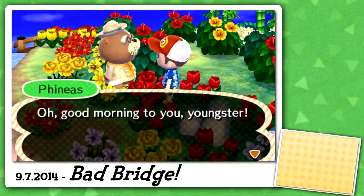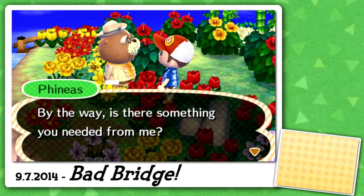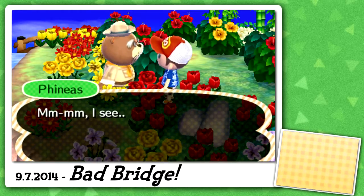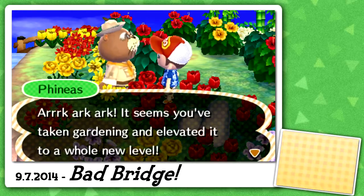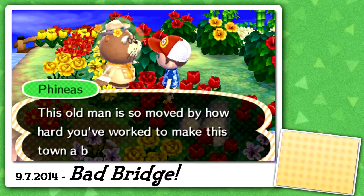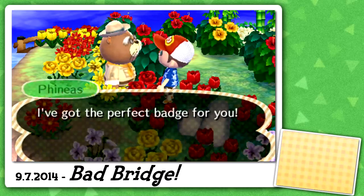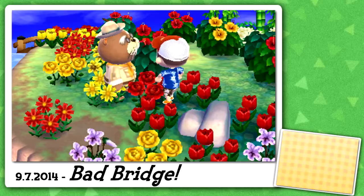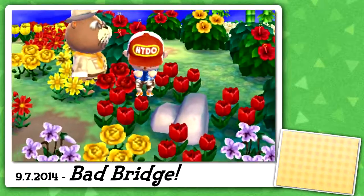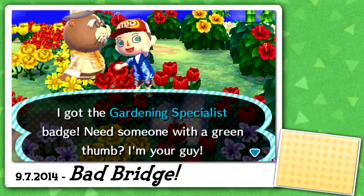Oh, Phineas — there you are! He's in the Zen Garden. He says: the morning breeze in the forest is most agreeable. Is there something you need from me? I ask for a badge. He says: it seems you've taken gardening to a whole new level — this old man is so moved. Oh sweet, I didn't know I'd get this one — the golden gardening specialist badge! Awesome, I didn't expect this one.